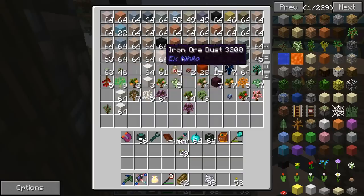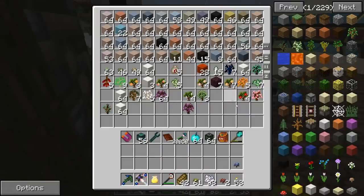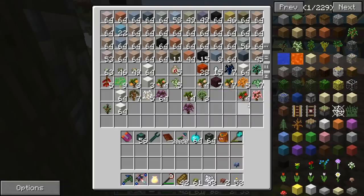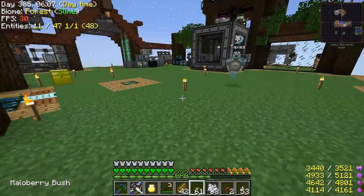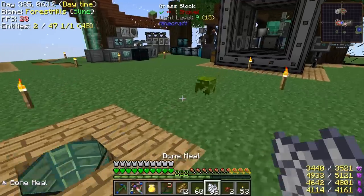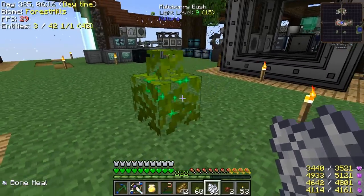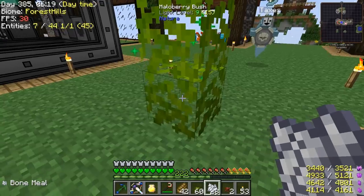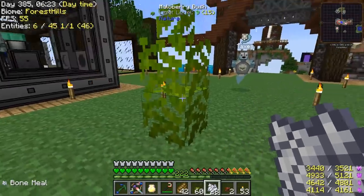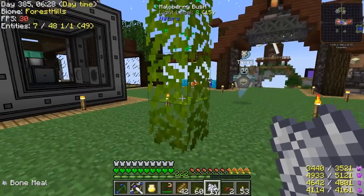Natura is one of those mods that's nice to have in the background — it adds a few different types of trees and plant life — but I don't actually ever use it. There are sting berries, mellow berries, sky berry... I don't know how to grow these bushes so I'm going to have to figure this out. Mellow berry I think just grows on grass, but some of these I think we've got to go to the Nether for. You can speed them up with bone meal — they grow more and just keep adding onto the top.